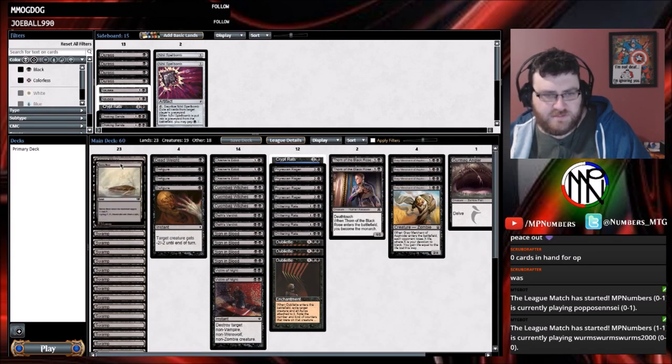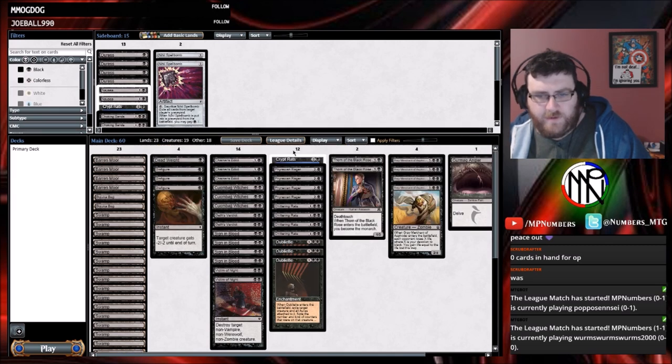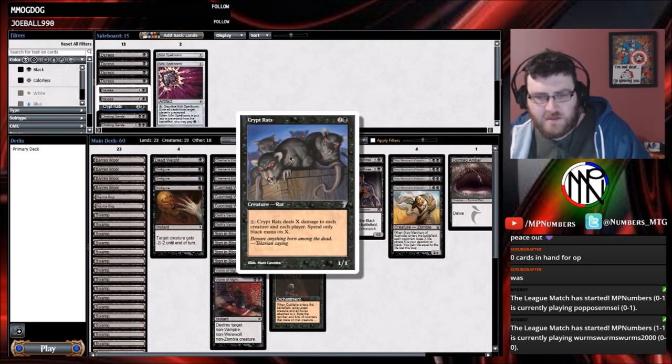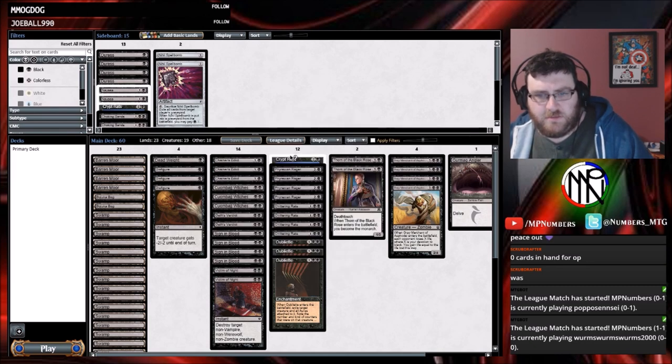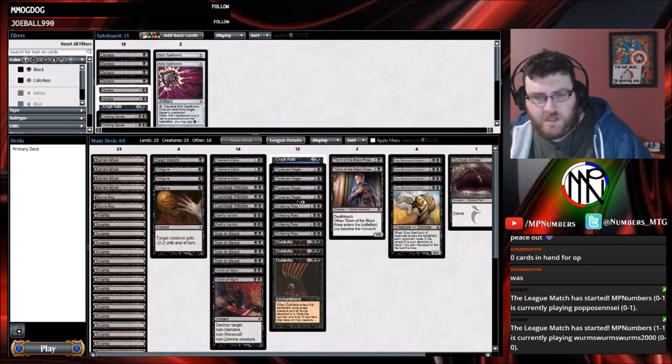What's in this deck? So it's all Swamps and Barren Moors which cycle. We've got Crypt Rats — deals X damage to each creature and each player. Phyrexian Rager — you draw a card, lose a life.